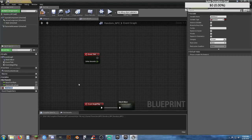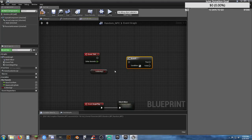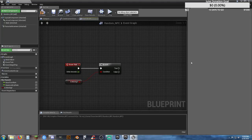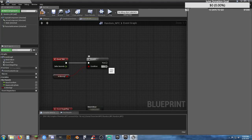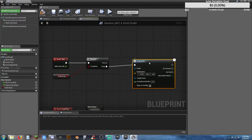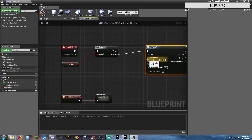We want to add a new variable called Is Moving — we want to ask: is our character moving? Get a reference to that, add a Branch node, ask Is He Moving? If the answer is false, then we want to start moving. Off of false: AI Move To. From the AI Move To we want to get a reference to our pawn, which is going to be Self.